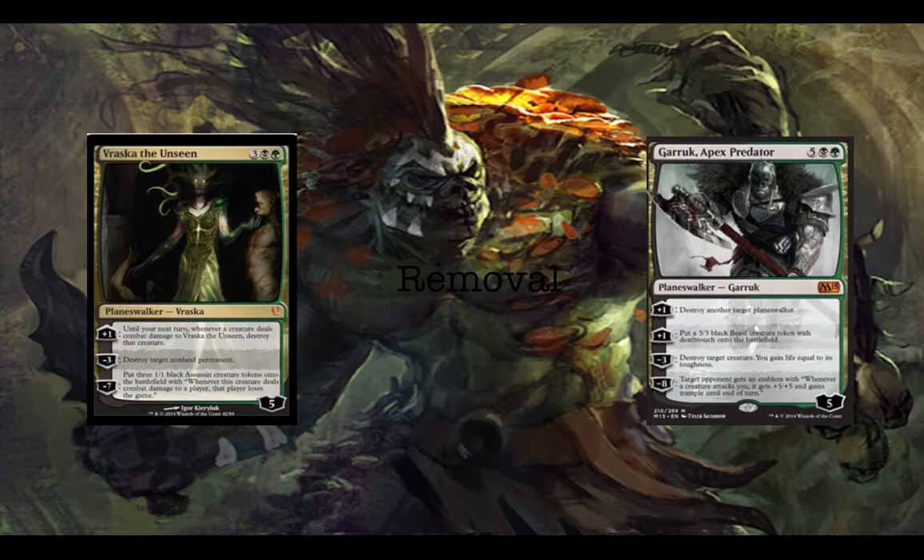Next up, we have the removal suite. Golgari actually has a pretty decent removal suite even under the Gilded restrictions. The first we see here is Vraska the Unseen and Garruk Apex Predator — these just let you destroy target non-land permanent, destroy target creature, or destroy another target planeswalker. Good planeswalkers to have, along with their other utility from their other abilities.